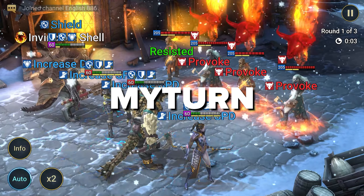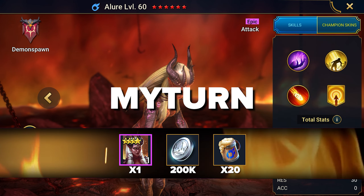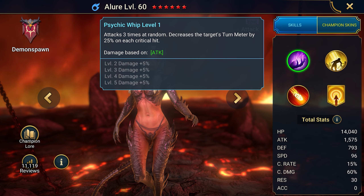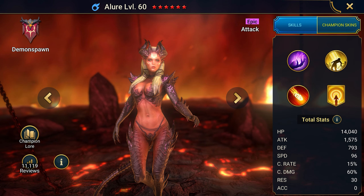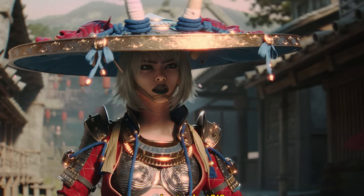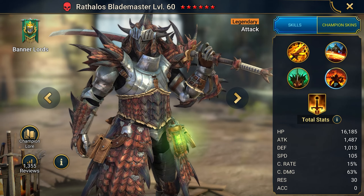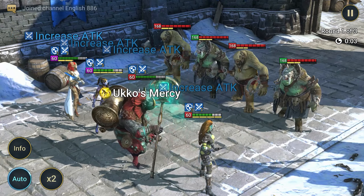The promo code MYTURN gives the champion Allure, useful for PvE. Her debuffs are simply amazing — she reduces the target's turn meter, applies defense and sleep penalties, and ignores the target's defense. As a champion, she is excellent for beginners but situational. Even more bonuses are ahead: old player promo codes and a new legendary character that has just been introduced. But let's start with the old player promo codes first — there are a lot of bonuses to be had there.